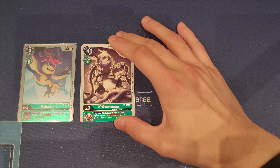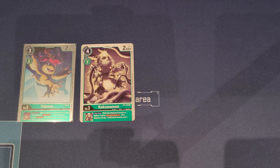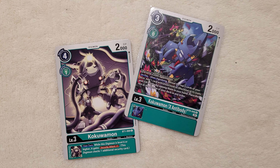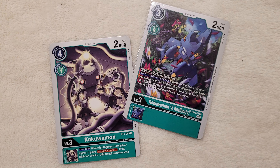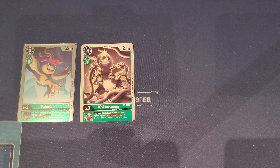Another nice option is Kukuamon, the one-memory Digivolve cost rookie. It gives your level six or higher Digimon security plus one, which is very worth it. As mentioned at the beginning, Kukuamon X Antibody can Digivolve on top of this guy for zero cost. So sometimes you might want to push this guy out to get even more value — Digivolve for zero, draw an extra card, and search as well.